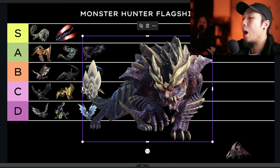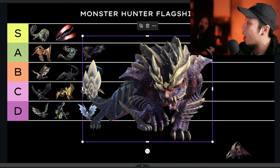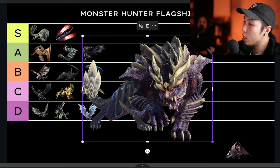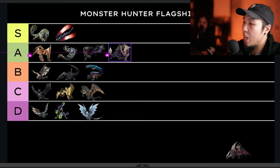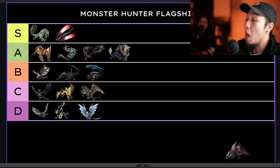Magnamalo — I like him. I like samurai aesthetics so I'm a little biased, but his design is good — the way those spines pop out when he's enraged is cool. The hunt itself I enjoy a lot. The pacing in the beginning is ridiculous though — he's one of the first monsters that flies at you super fast and you really have to understand wire bugs to fight him. In the demo he was a menace. I like the undead ghost-flame lore. He goes in A.